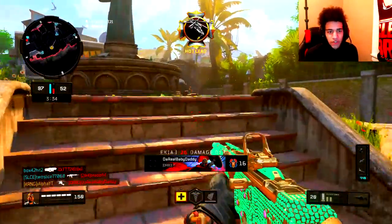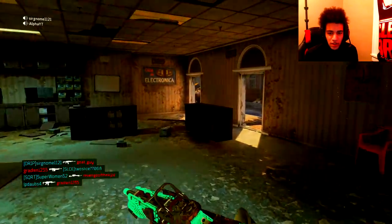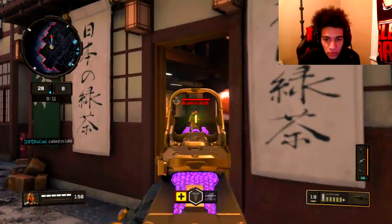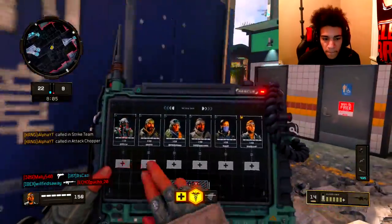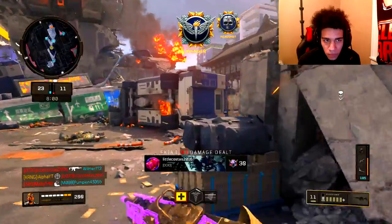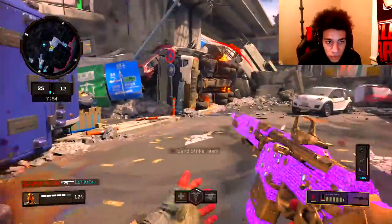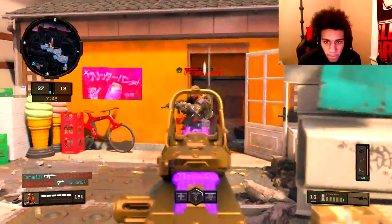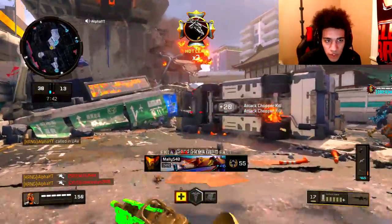This dude's saying my scorestreaks are getting me kills. Like, you don't have to get gun kills to get them, right? It's an idiot. I got 56. Attack chopper available. We've got another fire, oh my God! I got another fire! Alright, we're popping off right now — 11-0, I fucks with it.